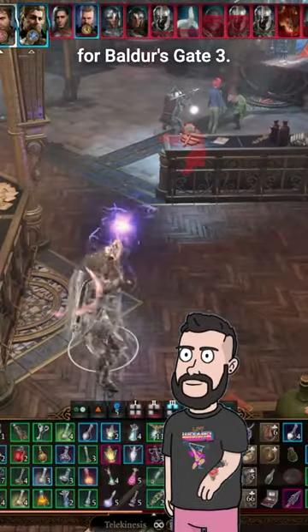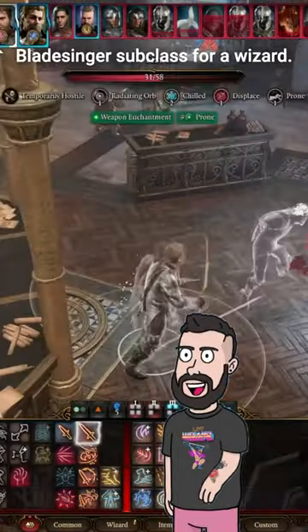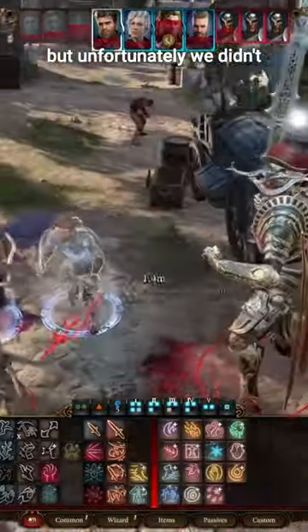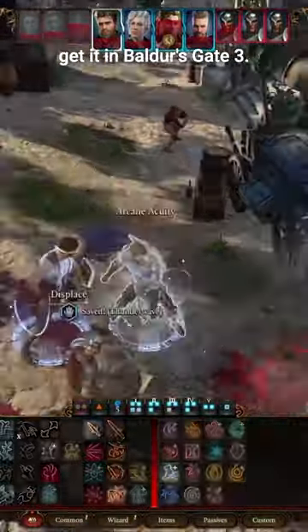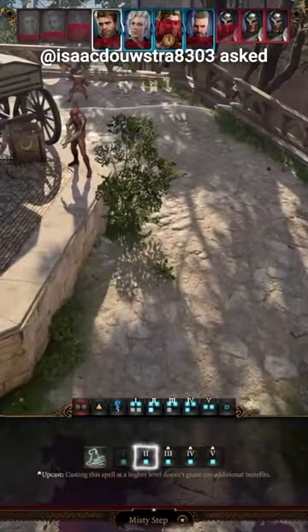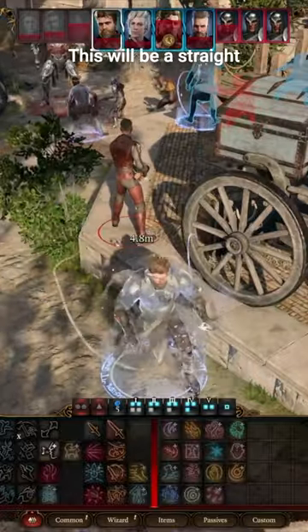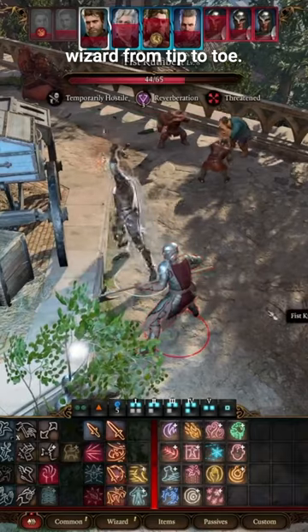Here's a cool build for Baldur's Gate 3! I was asked to rebuild the Bladesinger subclass for Wizard. You have this in 5e, but unfortunately we didn't get it in Baldur's Gate 3. IsaacDoustra8303 asked me to build this, and it means that I won't be multiclassing — this will be a straight wizard from tip to toe.